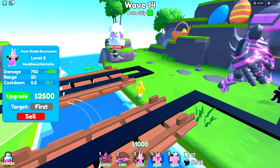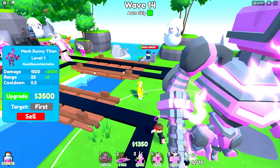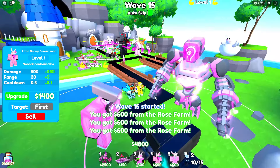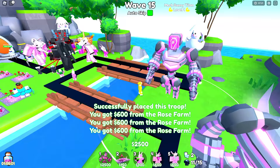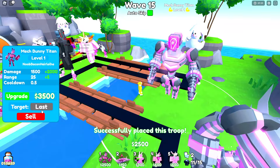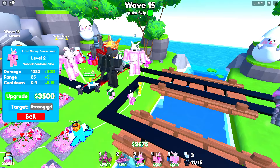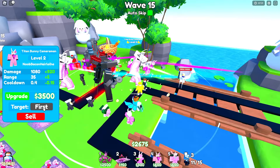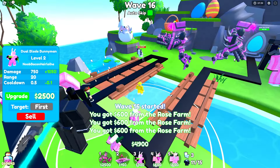I knew these units would be knocked out, so I've got to upgrade the Dual Blade Bunny Man — both of them upgrade to level 2. It's probably not going to do much, but then I'm going to put a godly unit right over here, probably better if we just spawn one in the middle. We're going to put one right here so it can go left and right and make it target the strongest, with this one targeting the first and that one targeting the last.